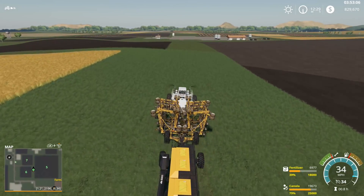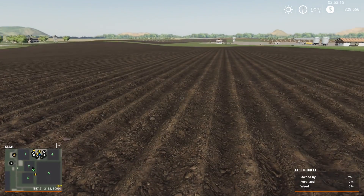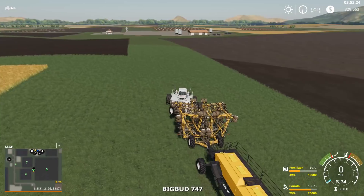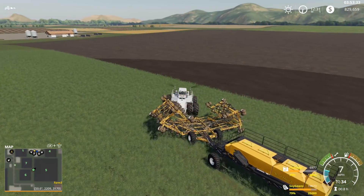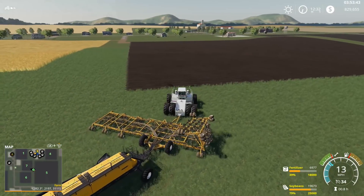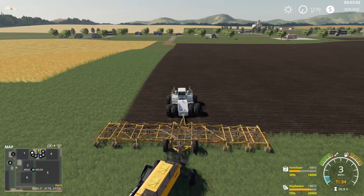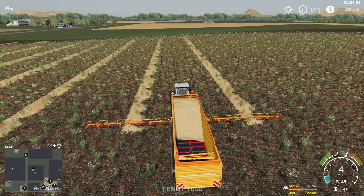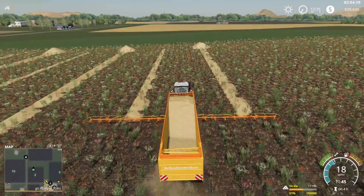Does that field there need to be limed? Let's go look. It doesn't need to be limed - we can just go ahead and take care of it. Let's do some soybeans - we haven't done soybeans yet. It's not going to be a lot in a very small field, but that's okay. We've got Brian Wheeler again working the seeder - busy boy today. Finish this load up and then we'll go back to the harvest.